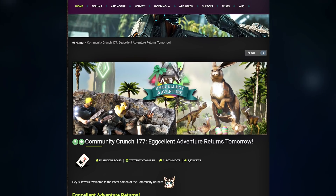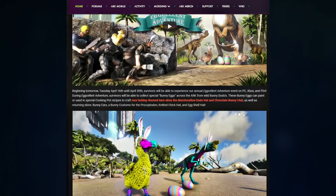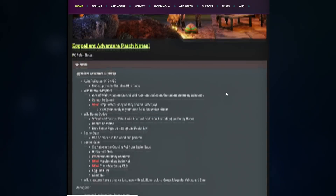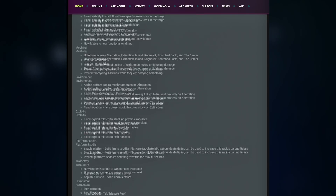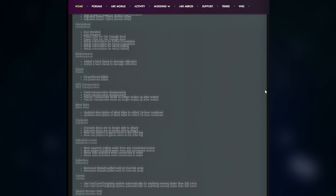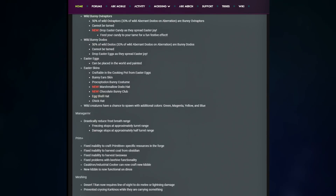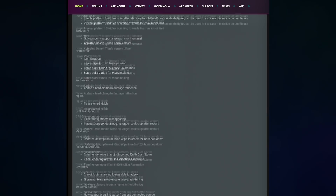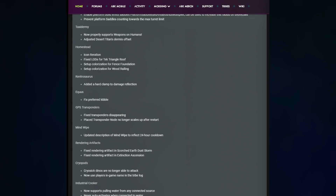Anyway, to the main part of the video — there was a brand new Community Crunch released talking about the ARK Excellent Adventure event. There's a huge article talking about it with a lot of specifics. Along with that, there's a huge update that comes with it. As you can see, I'm scrolling by it right now. They made a ton of fixes to exploits, Managarmas, Cryopods, C4 — so many different things. This update is freaking huge. I don't know if I can go over all of it today, but I will go over as much as I can.